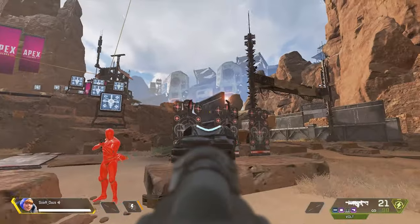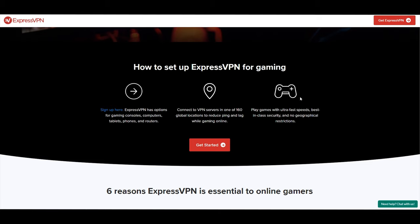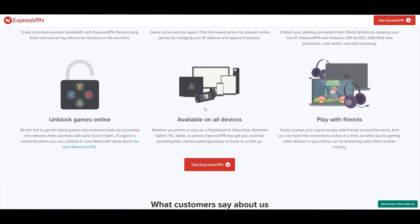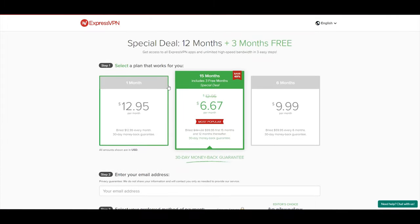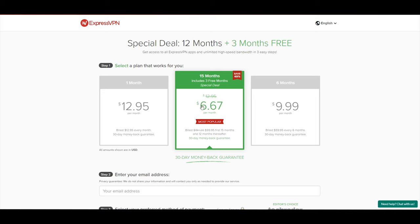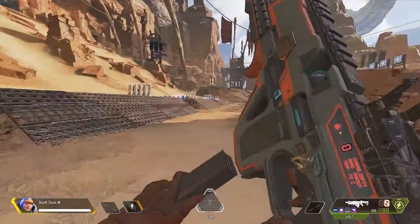This video is sponsored by ExpressVPN, a market-leading virtual private network service rated number one by TechRadar. I personally use ExpressVPN to protect my information online. It's gamer-friendly — you can create shorter connection routes between you and gaming services, reducing ping and lag. It also reduces barriers blocking certain applications. It's simple to use and affordable. Grab it using the link in the description and pinned comment to get three free months.